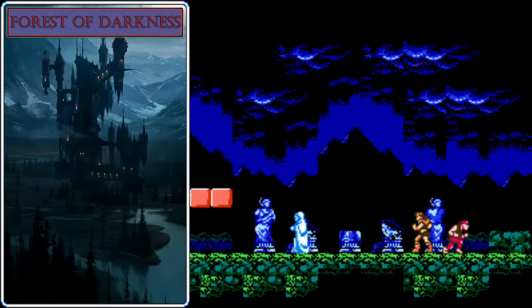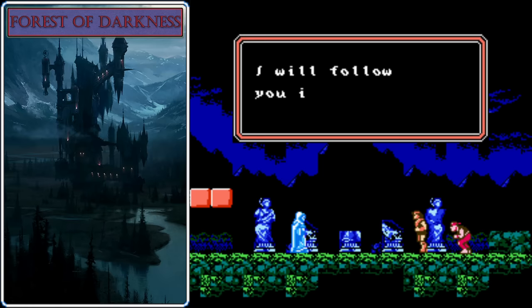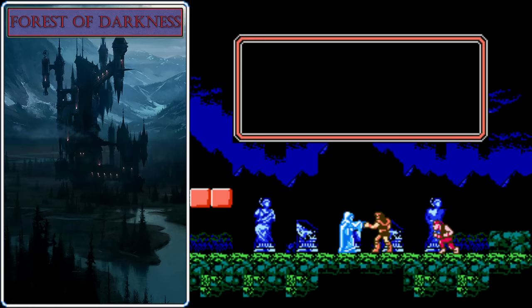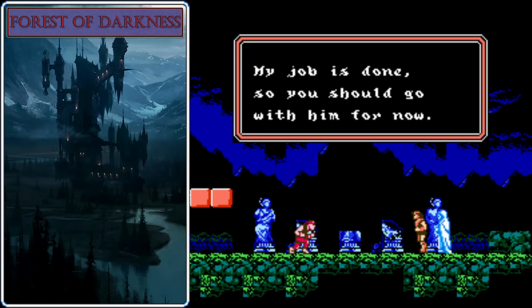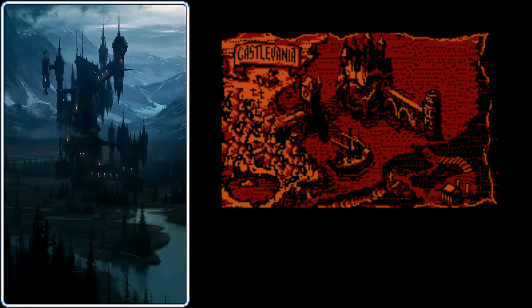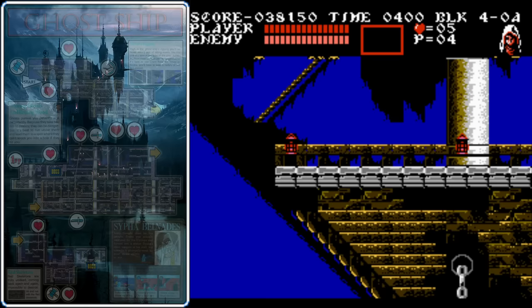Lightning strikes a statue in the background, and we'll have the option to recruit Sypha. I recommend taking Sypha if this is your first time through the game. Sypha is wearing a hooded white terrycloth robe — she has the same armor class as Grant, but her magic is very powerful. Because we chose Sypha, Grant will leave us. The next stage is the Ghost Ship, and there's a difficulty spike here — enemies will now deal 3 damage to Trevor and 4 to Sypha or Grant.